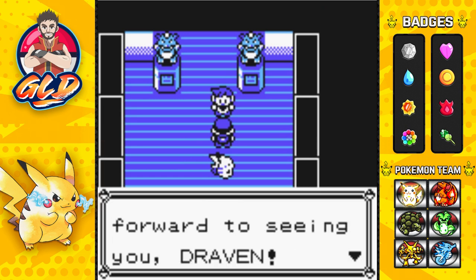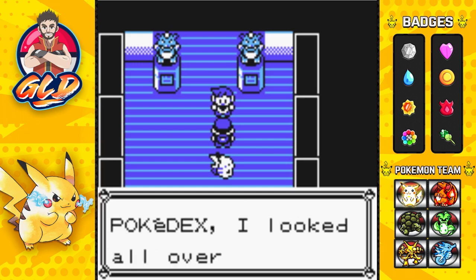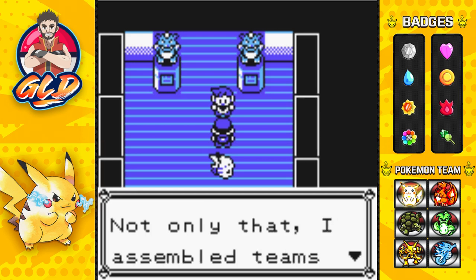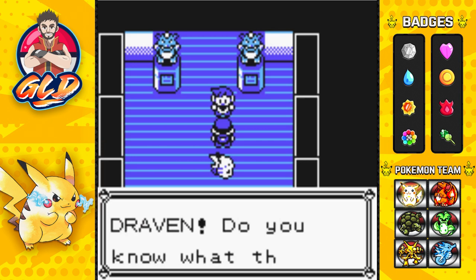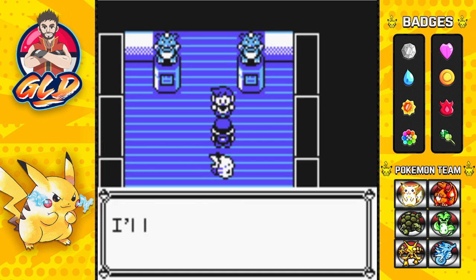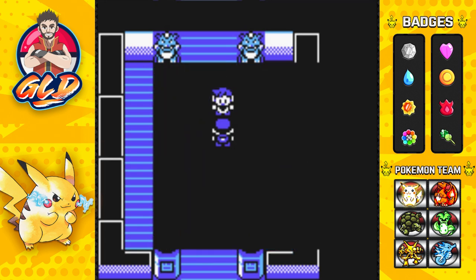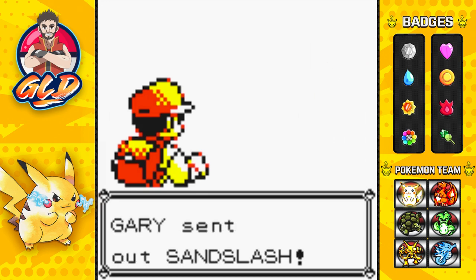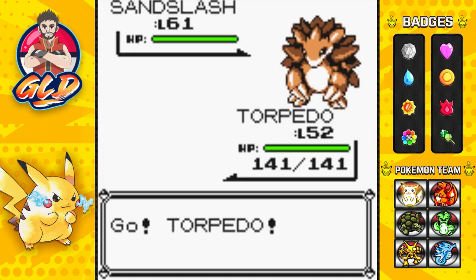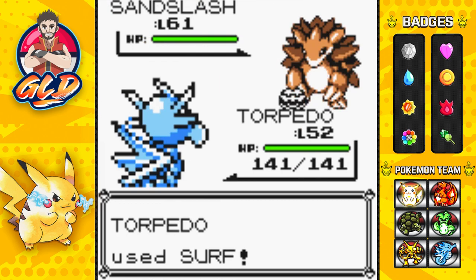Gary says: 'I was looking forward to seeing you, Draven. My Rival Shirky should be strong to keep me sharp. While working on the Pokedex I looked all over for powerful Pokemon. Not only that, I assembled teams that would beat any Pokemon type - and now I'm the Pokemon League Champion, Draven. I'm the most powerful Pokemon trainer in the world.' Wow, this guy has a high opinion of himself. Here we go - taking on Gary, and he's coming out with his Sandslash!